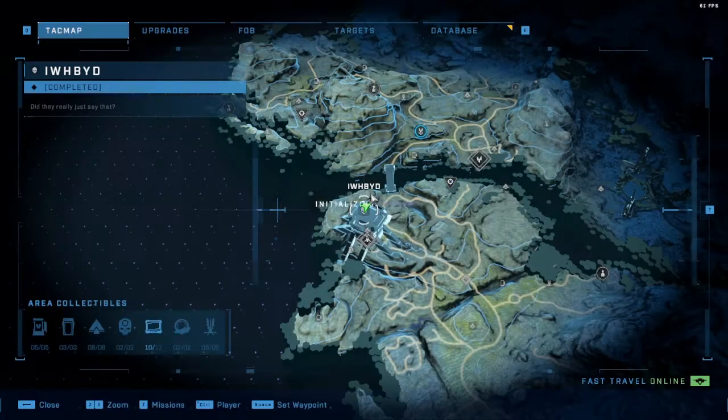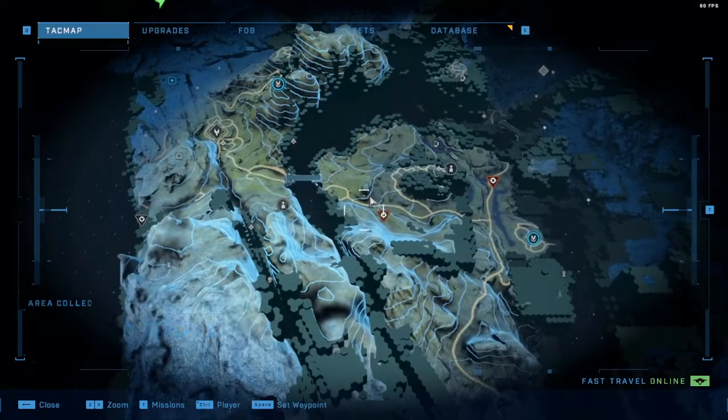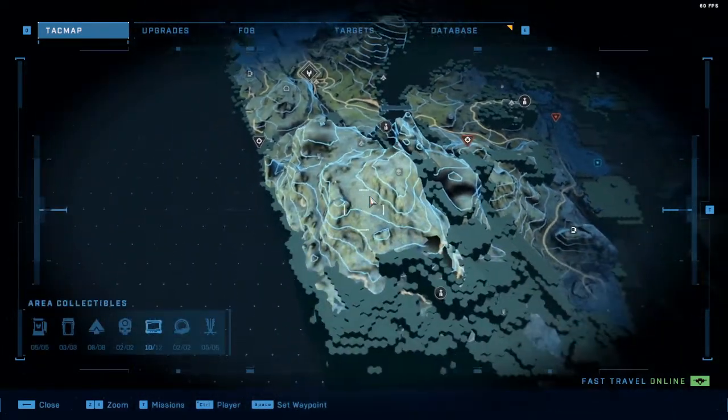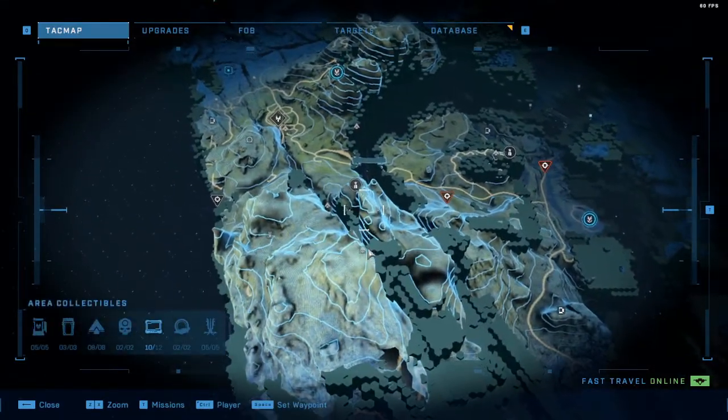The next skull — the one that makes grunts talk more — is over here. Also in, I believe, the first or second area, very early on. You can see it's between the two caverns.